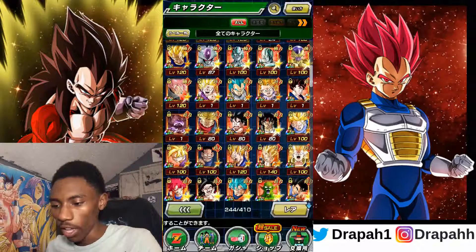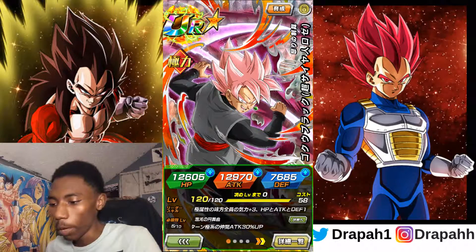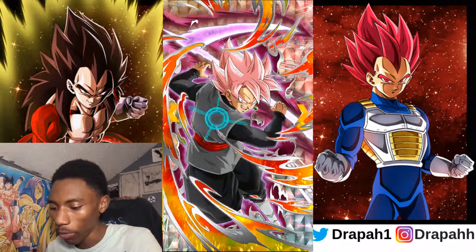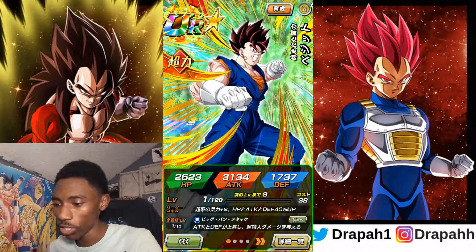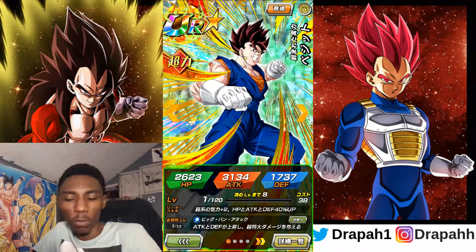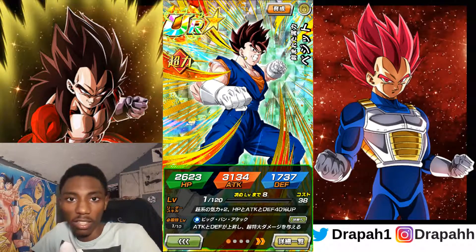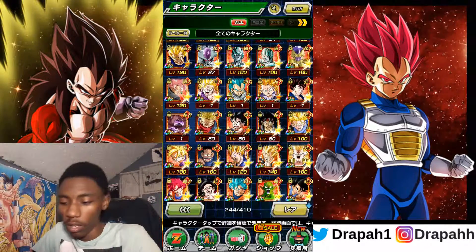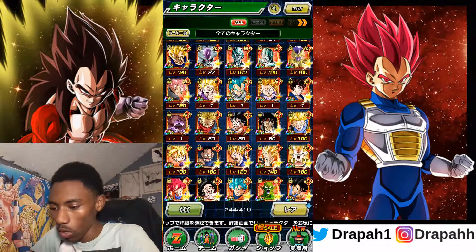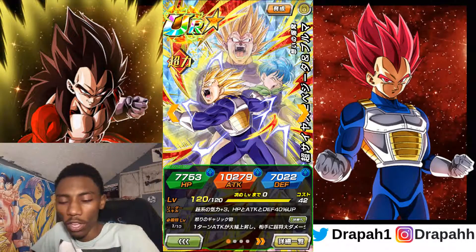Moving down to STR — got Rose Goku Black. I've used him in a couple videos. I never got him on the global side but got him here on JP, which is good. LR Vegito Blue — I heard he's getting a legendary campaign, so that's great. I already got all his paths open, I think I got the orbs to 100% him. I just gotta get the Potara medals and that's the grind — I gotta do the story mode — so I think I'm gonna wait until his LR campaign comes.